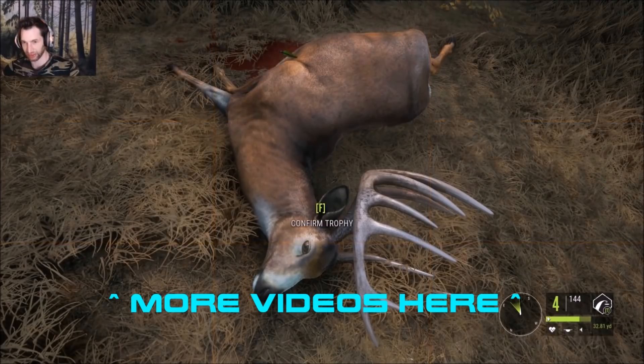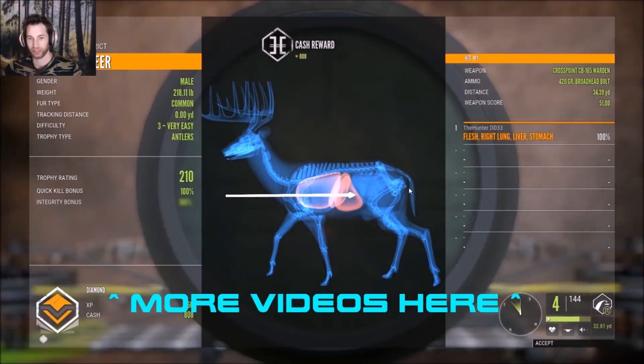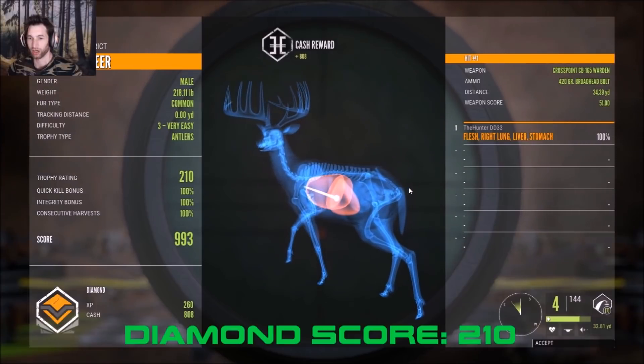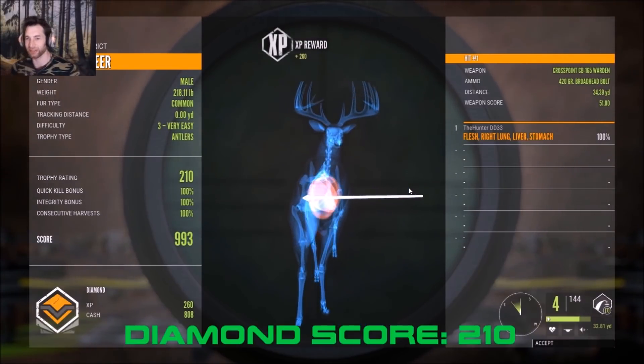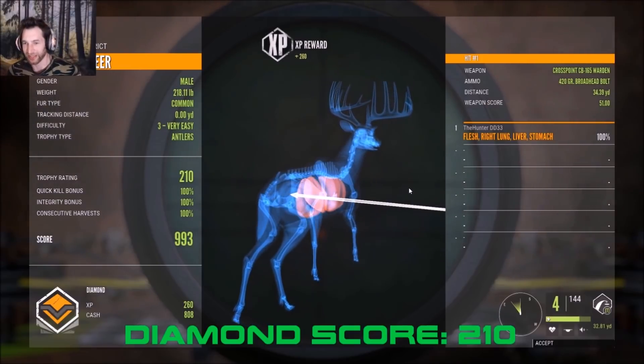Let's go ahead and pick him up. Oh my god — a 210-scoring diamond whitetail buck! I can't believe he was that big!